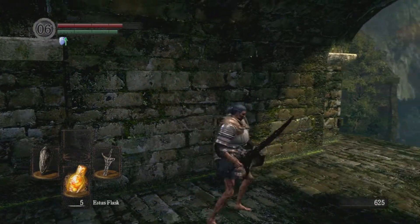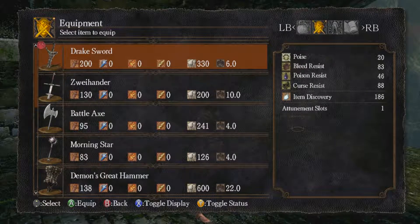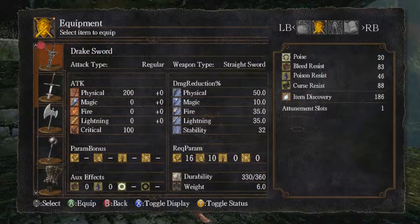Go back to the weapon screen real quick. Look at the parameter bonus — there is none, no letters. It does straight 200 damage, no matter what. As it goes further into the game it becomes less powerful. This is gonna be a solid mid-game weapon and you got it pretty early. I gotta say, this is a pretty good weapon.